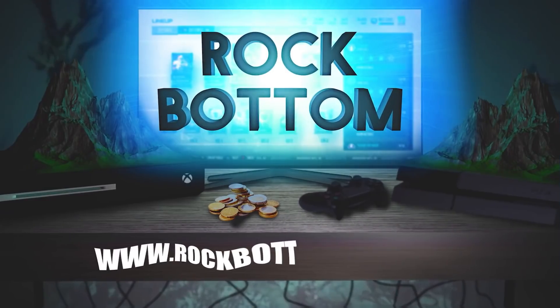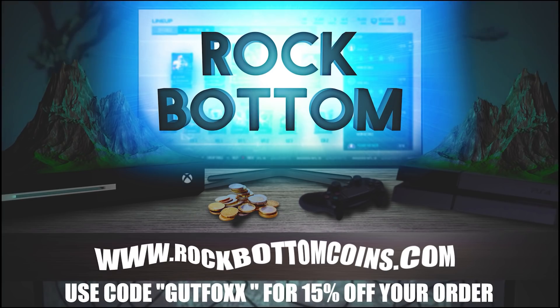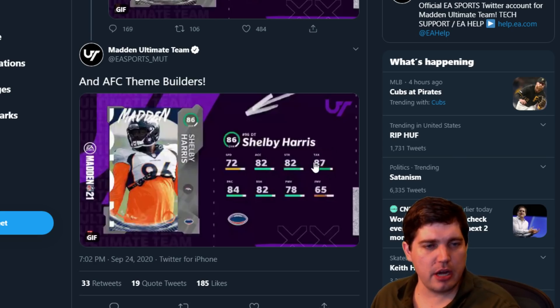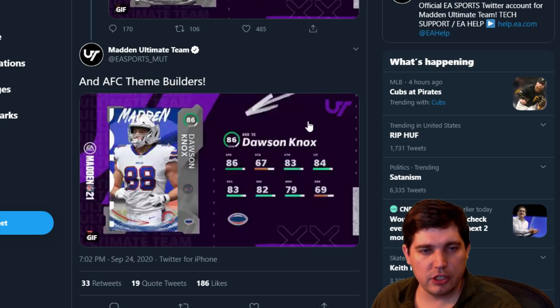Rock Bottom Coins is the number one place to get your Madden 21 coins. If you make coins from my videos, sell them to Rock Bottom. If you're buying, use my code Gutbox for 15% off. Shelby Harris — he's okay, 82 block shed. Taquan Jones — he doesn't look like he's 350. Block shed, power move, finesse move. 59 speed. Do not like that card at all. He won't be able to chase down any quarterbacks or running backs. Too slow — I need at least 70.